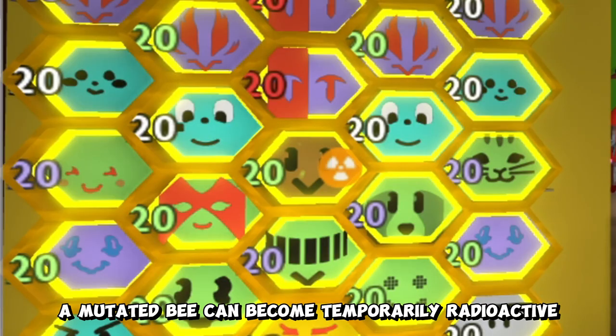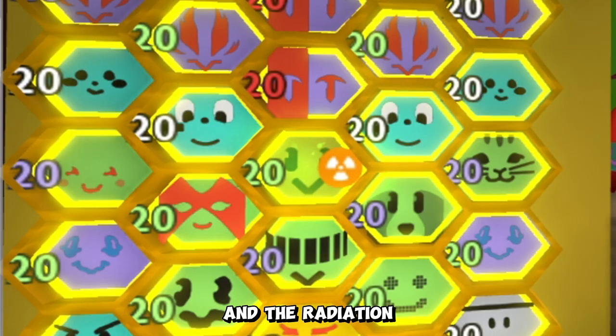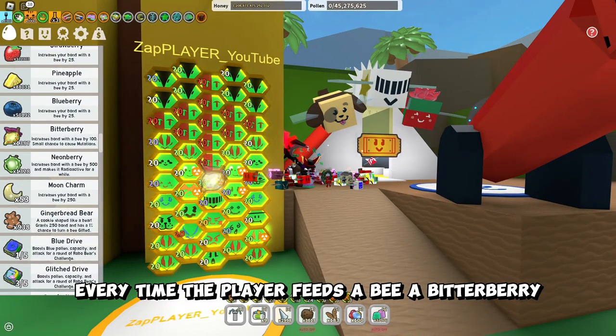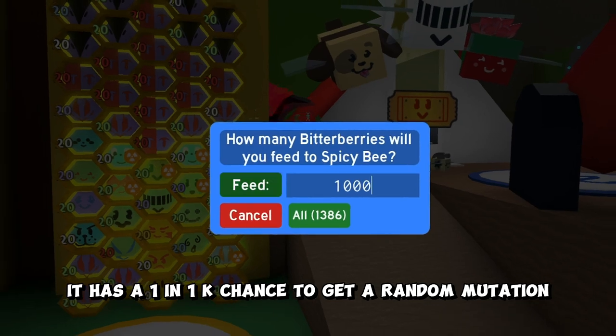A mutated bee can become temporarily radioactive, and the radiation can spread to neighboring bees in the hive. Every time the player feeds a bee a bitterberry, it has a 1 in 1,000 chance to get a random mutation.